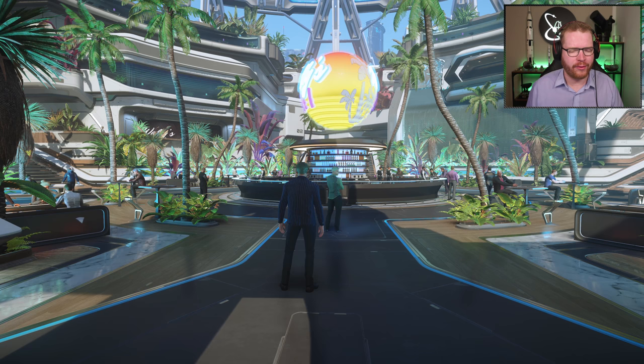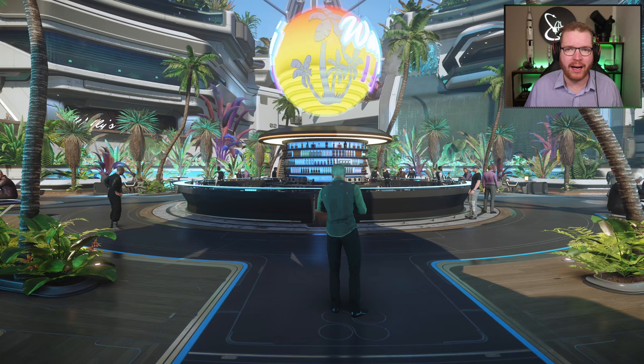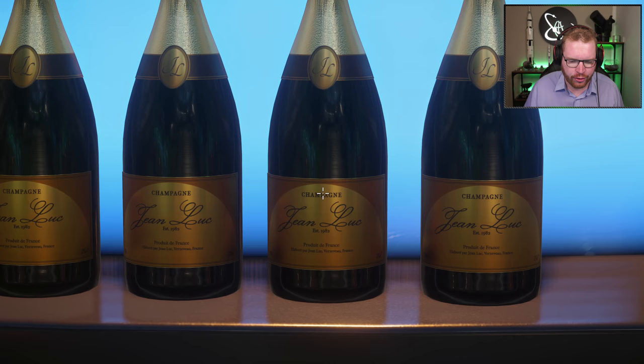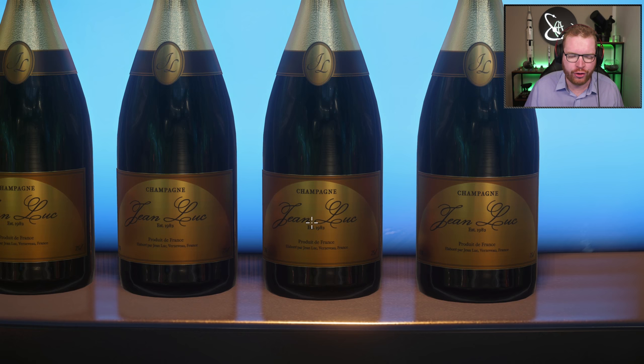Next I have something that I'm not even sure is actually an easter egg or if it's unintended. If you head to any of the bars scattered across the Stanton system, you're likely to find bottles of champagne on the shelves. If we take a closer look, you can see this is listed as a champagne and it also lists 'Jean-Luc' on it. Now if you're a bit of a Trekkie, you'll know of course Jean-Luc Picard, who was captain of the USS Enterprise, and his family did own a vineyard in France. So I was absolutely sure this was a hidden Star Trek reference.